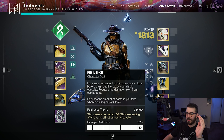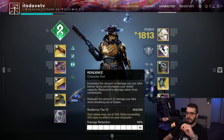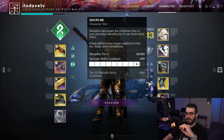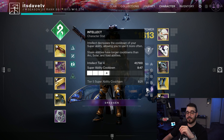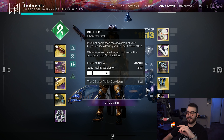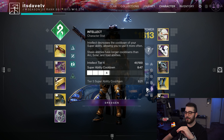For stats to focus on: first, Resilience — try to have tier 10 resilience for that 30% damage reduction in PvE. Second, Discipline — we want the Grapple back as quickly as possible since that's how we get our Super quickly, and Discipline is tied to the Grenade stat, which is tied to the Grapple. Third, Intellect — it's tied to your Super cooldown, so the higher your Intellect, the faster you get your Super. But with all the Orbs we'll be collecting, we'll be well off.